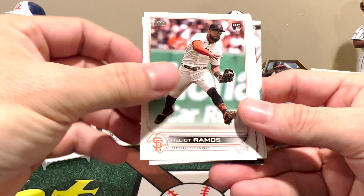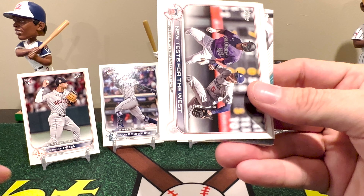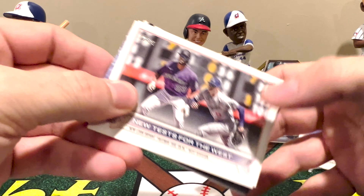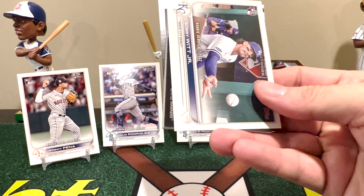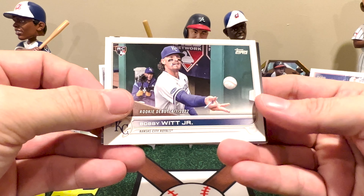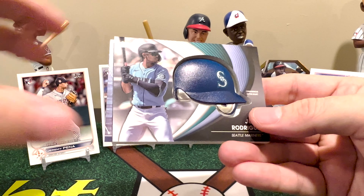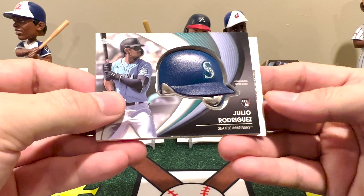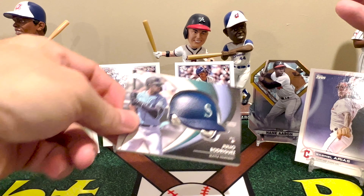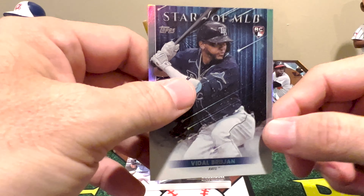A lot of duplicates in this one. Kind of cool though — we got Freddie Freeman and Kris Bryant, both new to their teams. We got the rookie debut of Bobby Witt Jr., which I've seen before. And then — funny because it's back-to-back packs with back-to-back J-Rod cards — we got Julio Rodriguez's batting helmet relic! I won't put him on a stand since I'm running out of room. We end with Vidal Brujan.